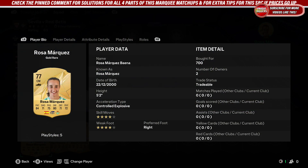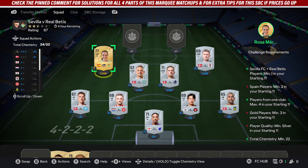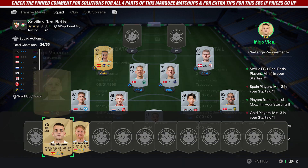Once you've done that, go and pick up a player from Seville or Betis. For me, I picked up this card for 700 coins and put them in the team. Also make sure that it is a gold card.